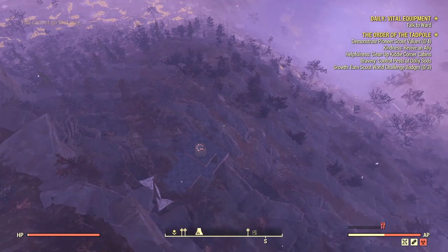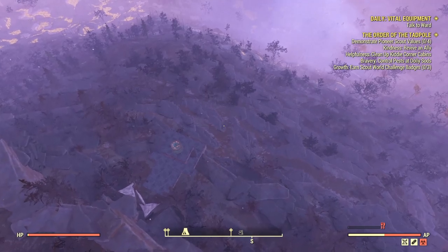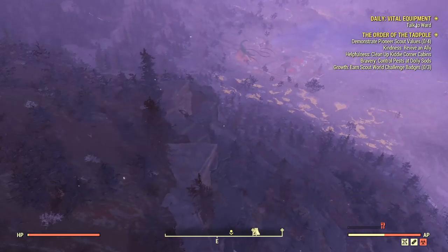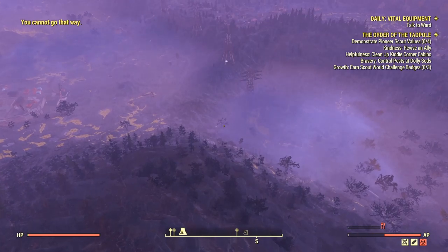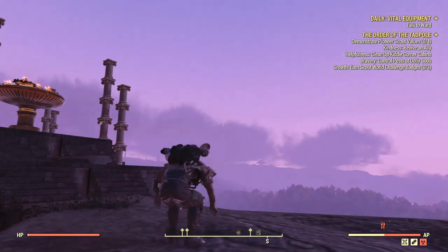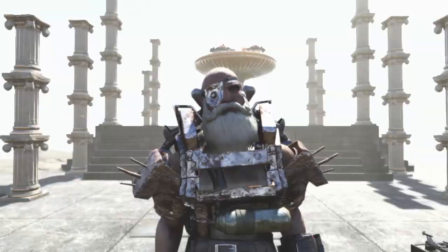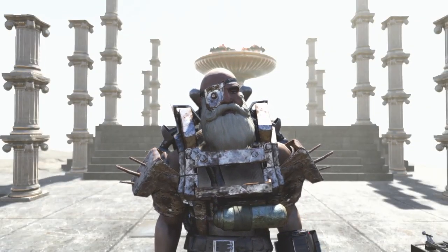I'm at one health as you can see by my health bar. No goat legs or Serendipity or anything like that is on. I'm stuck on an invisible wall and I'm about to jump off. And no fall damage was taken - two health. So, there we go.